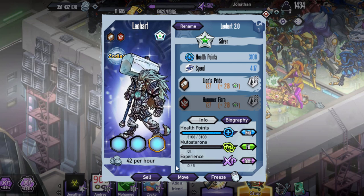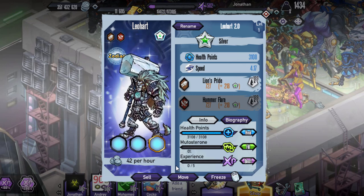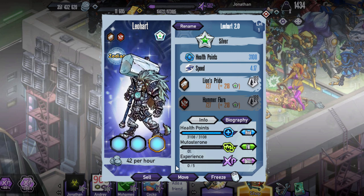What's going on guys? Bob here back with some new Genetic Gladiators. So let's get into this area. We're going to be checking out Silver Leohart,